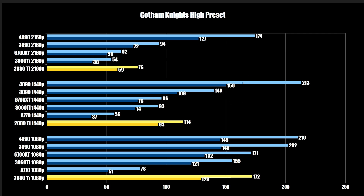At 1440p we see the gap with the 4090 up to 150. At 4K, you're still getting about 60 FPS with the 2080 Ti, whereas the 6700 XT falls to 50, and the 3060 Ti to 38. The 4090 shows why it costs what it costs at 127 FPS on the 1% low at 4K.